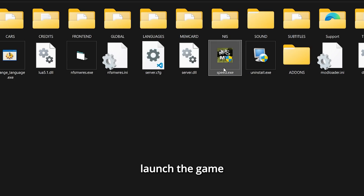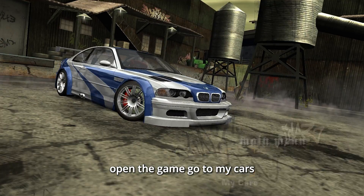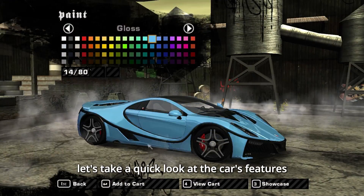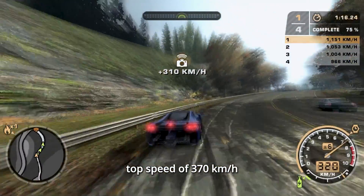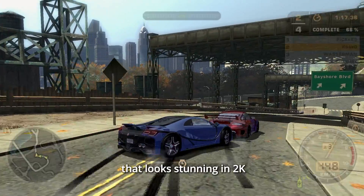Step 5: Launch the game. That's it — now you're all set to play. Open the game, go to My Cars, and you'll see the 2016 GTA Spano waiting for you. Let's take a quick look at the car's features. The 2016 GTA Spano has a top speed of 370 km/h, insane handling, and a modern, aggressive design that looks stunning in 2K.